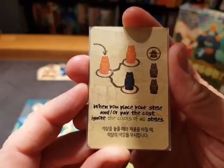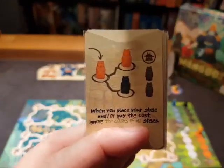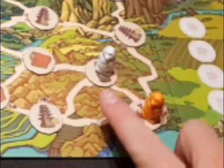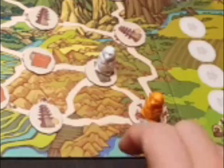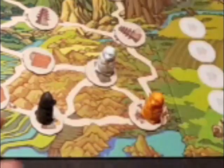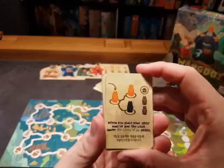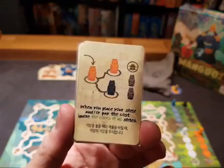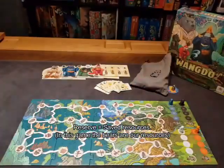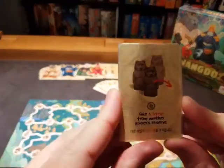When you place your stel or pay the cost, you can ignore the colors of all stels. There are specific color requirements you have to fill — if there's an orange bear in this town and a white bear in a connected town, you have to pay those two before you build a different color in a new town. This card allows you to ignore colors when doing that — very, very useful. Another card says: take one stel from another player's reserve — their personal stash of bears. You can steal a bear from somebody else.